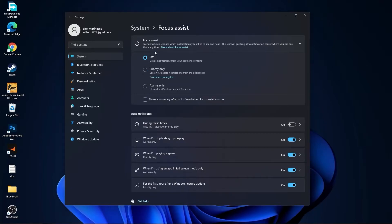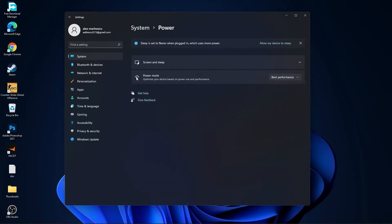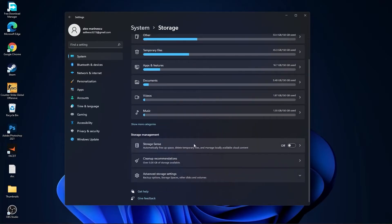Go back to System, go to Focus Assist, select Off. Down here on During These Times, also select Off. Then go back to System, go to Power, and on the Power Mode select Best Performance.